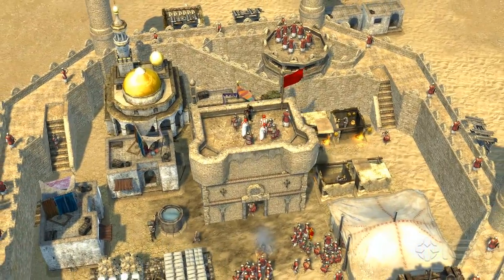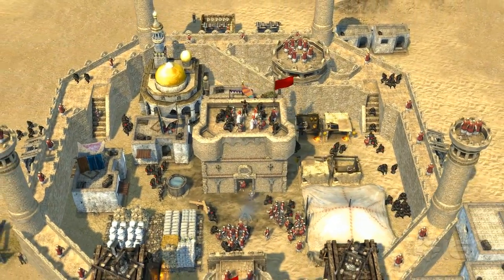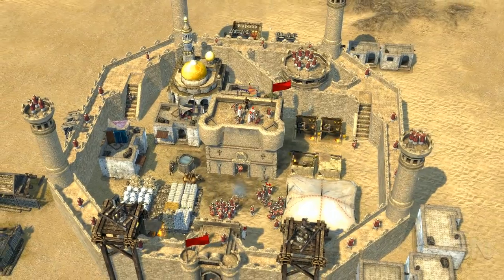A bit like the Caliph, the Sultana's castle may not look heavily fortified, but she'll have plenty of assassins in hiding waiting to kill your units as they enter — so looks can be deceiving.